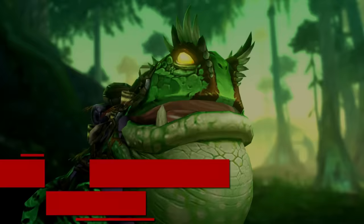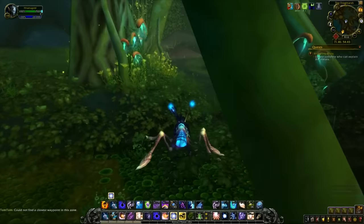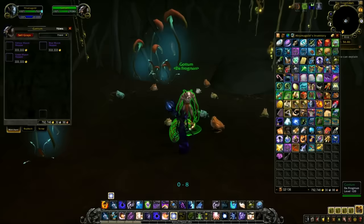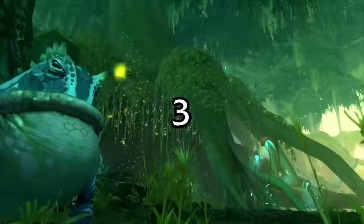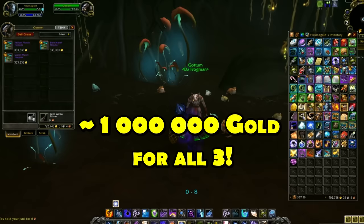At number 1, I thought I would go with one of the more recently added easy-to-get mounts: the three Marsh Hoppers. These mounts can be obtained by simply finding the vendor in Nazmir, located at a specific spot on the map. Once you find him, he has three frog mounts available, but here's the catch — they're kind of expensive. Each mount costs 333,333 gold, so to obtain all three you need to spend around 1 million gold total, which isn't exactly easy.